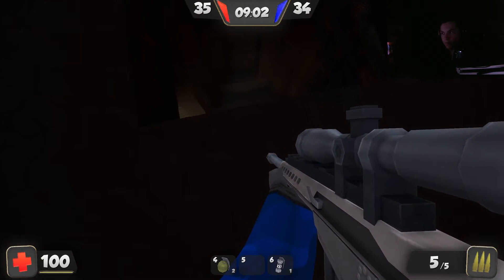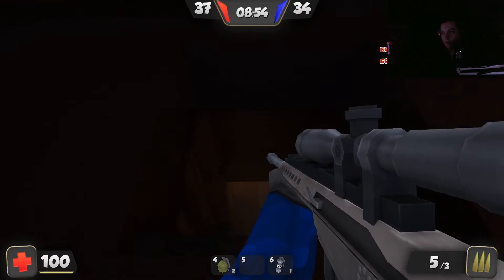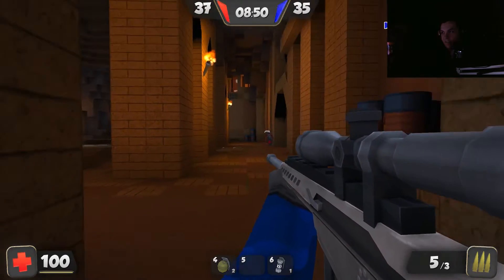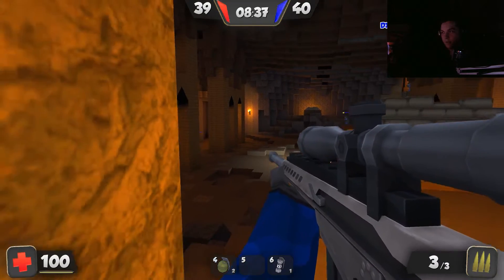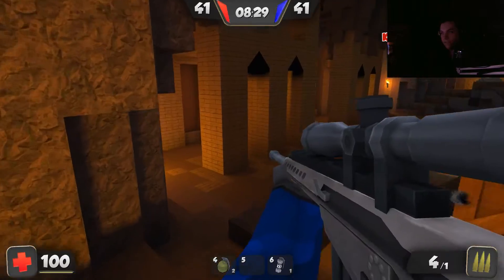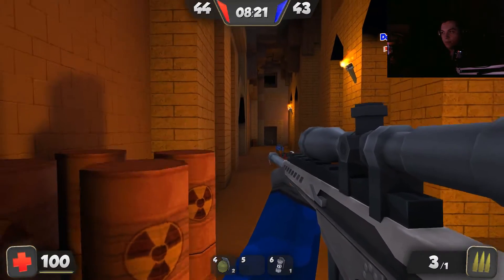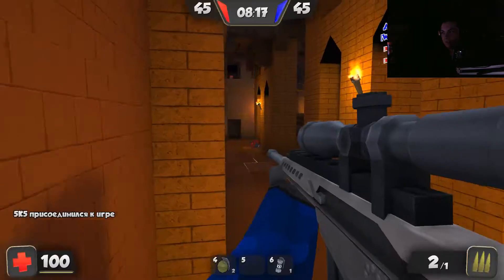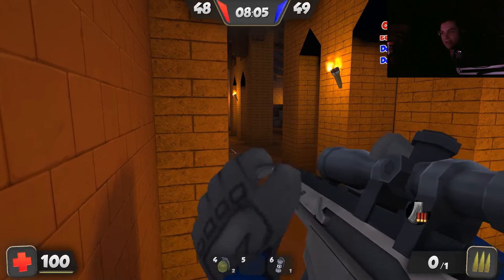Looks like someone might be coming up this hall. I'm on blue team. Shot him right in the head — or did I? This thing is really powerful. I'm just going to stay back here and wait for them. I didn't kill that guy. That took a long time to register. Yeah, I shot him in the head and it took like two seconds for it to show a headshot.